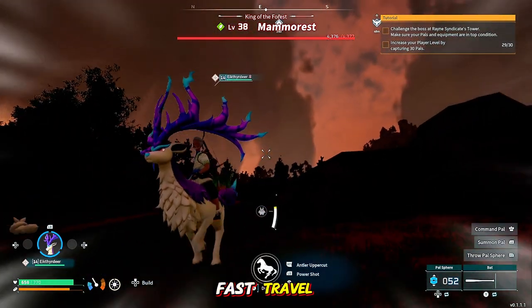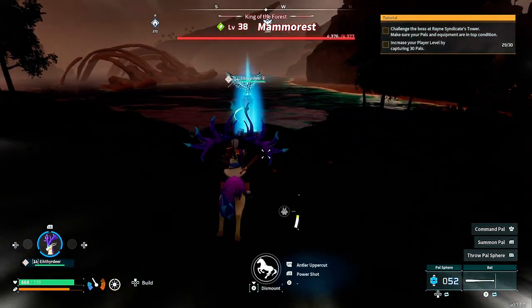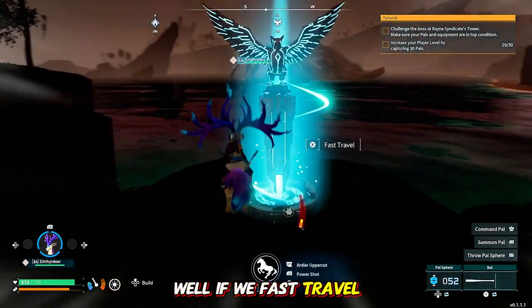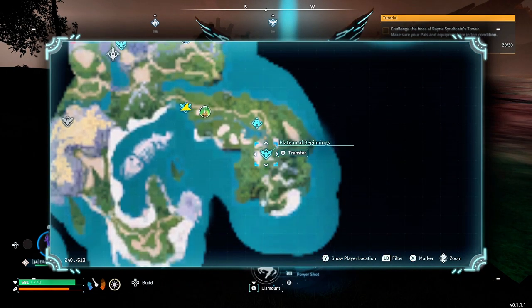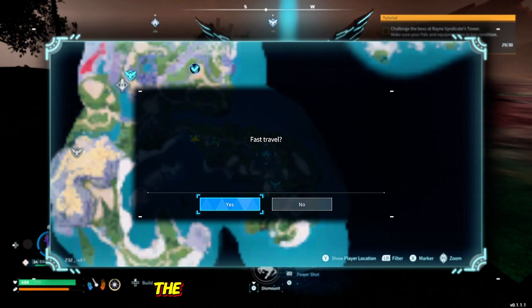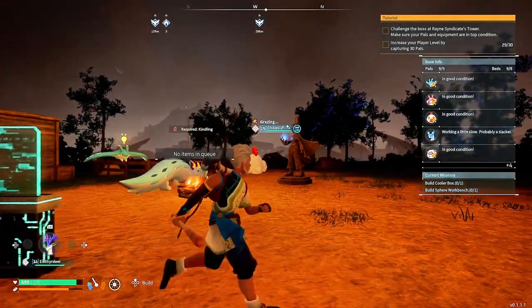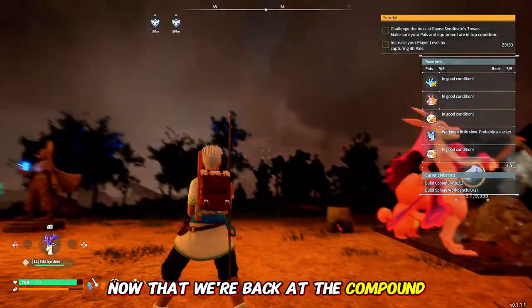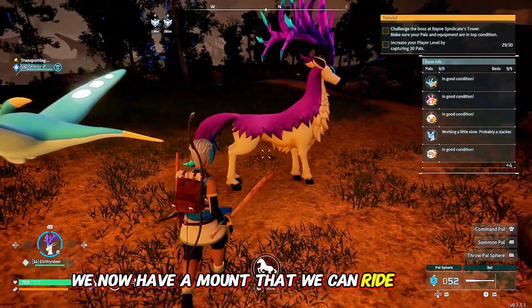Let's get to fast travel. He's still coming — run! If we fast travel, does that take away the aggro? He won't come up the hill at me, will he? Well let's find out. The map is also very finicky, it moves around everywhere. Now that we're back at the compound, that's pretty cool — we now have a mount that we can ride around.